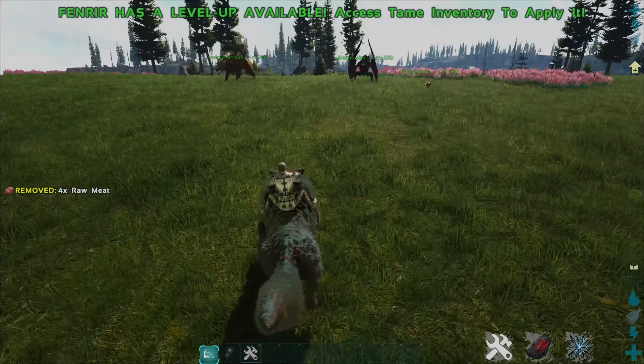Next up is the Fjordhawk, which is a very cool creature. It acts as a shoulder pet but also your own personal death recovery. To tame this guy you want to kill creatures around it — the more weight that creature has, this guy will swoop in and eat it up, gaining a percentage towards taming. It's going to be a tedious tame but worth it because this guy basically becomes your own death recovery. We're going to put a bed down and then go kill ourselves to demonstrate.